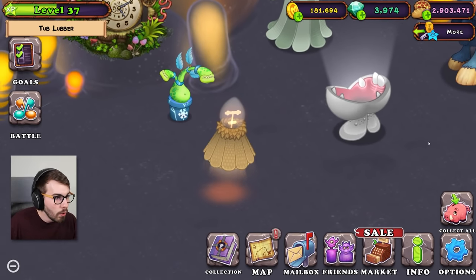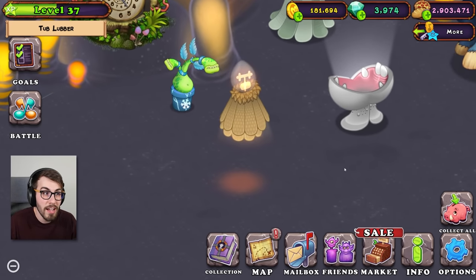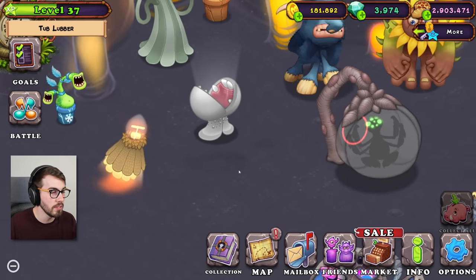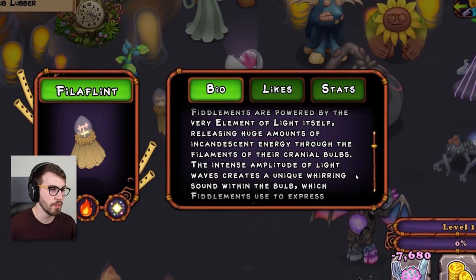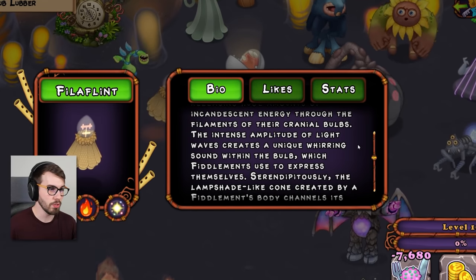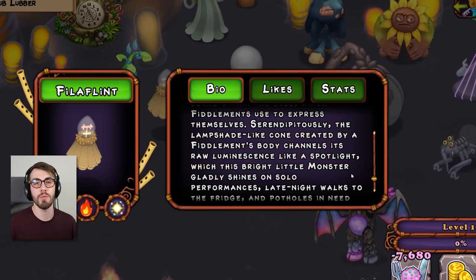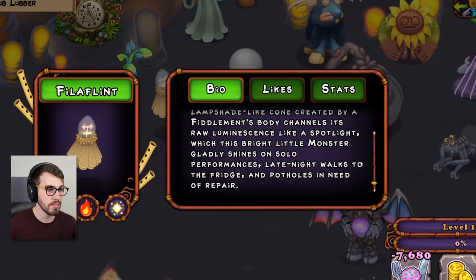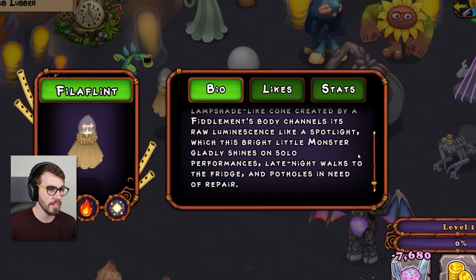Wow. Kind of creepy, but kind of cool. Do they really not sing together — this little guy over here and Fiddleman? Because they both have amazing voices. Fiddleman's are powered by the very element of light itself. Releasing huge amounts of incandescent energy through the filaments of their cranial bulbs, the intense amplitude of light waves creates a unique whirring sound within the bulb, which Fiddlemen use to express themselves serendipitously. I love the word serendipity, guys. The lampshade-like cone created by a Fiddleman's body channels its raw luminescence like a spotlight, which this bright little monster gladly shines on solo performances, late night walks to the fridge, and potholes in need of repair.